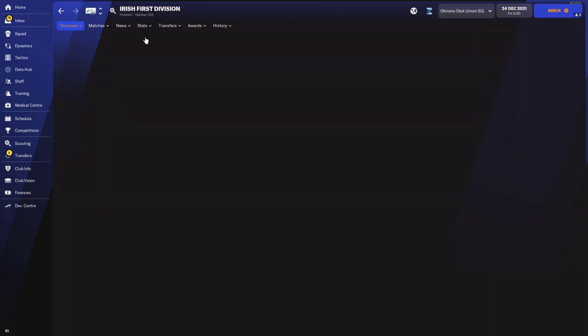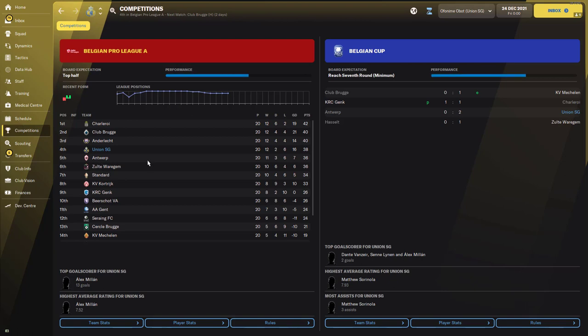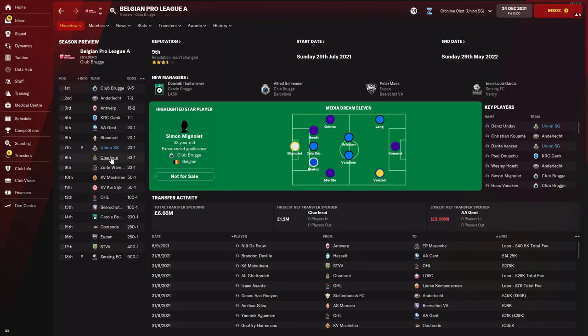Union SG are a Belgian side. After 20 games they ended up finishing 4th, winning 12 of those games with a goal difference of 16, but losing 6 times. The Belgian Pro League is still ongoing with one game remaining against Club Bruges. They were predicted to finish 7th, so finishing 4th in their first 20 games represents a solid overachievement at this stage.